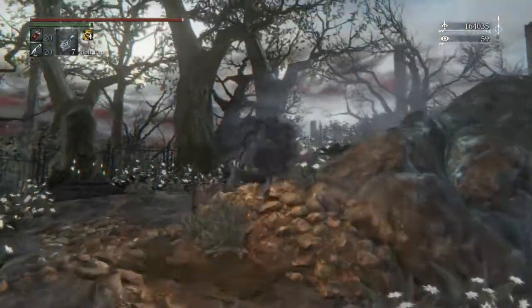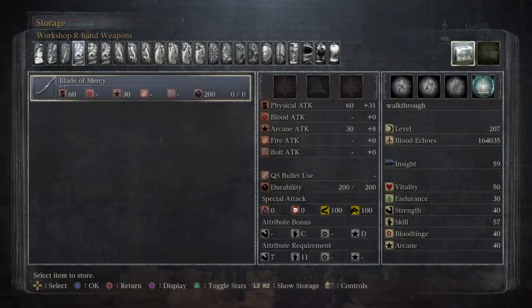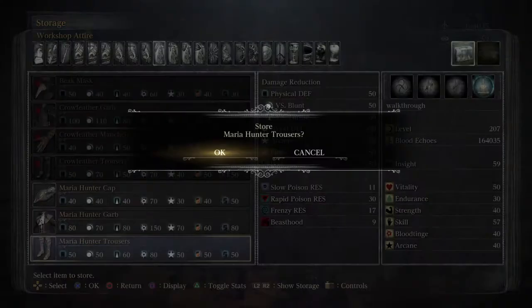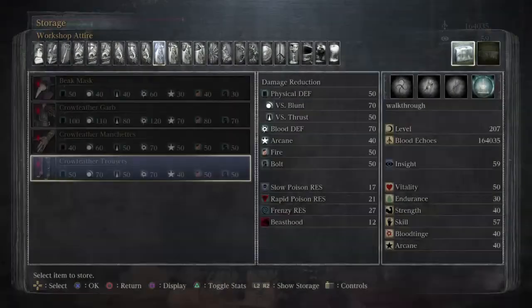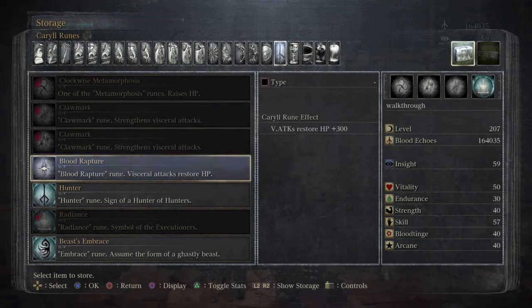I think I'll wear this set now for the finale. So we'll get that upgraded. And by killing him, we also get the Blood Rapture rune, which means Visceral Attacks will restore HP.